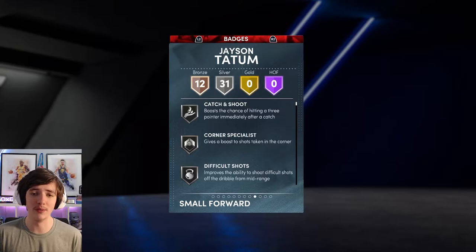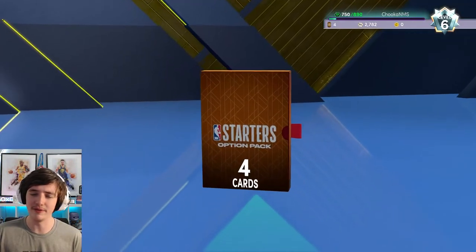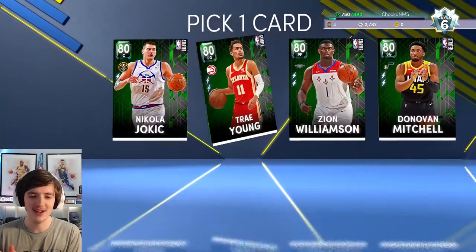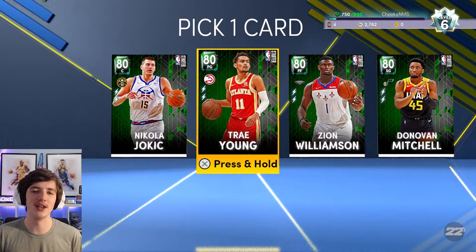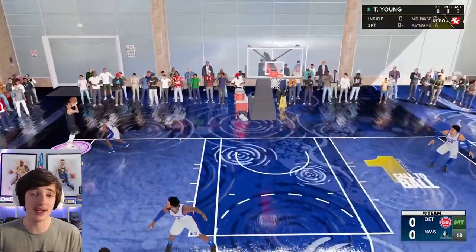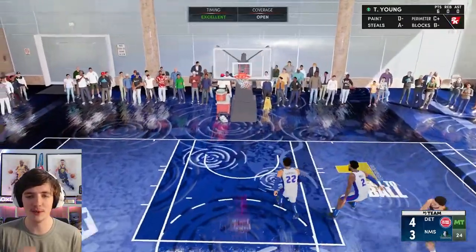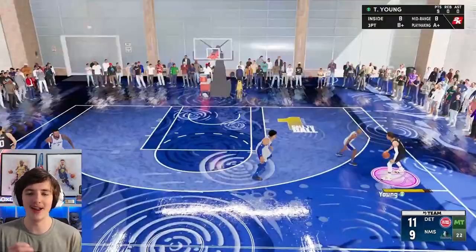We get a starter option pack and the big decision was — could we fully evolve Jason Tatum? I could have taken a center, I was lacking at center. I could have taken Jokic. But I will take Trae Young — he's probably the easiest of all five to Evo. Once I got him, it took me like one shot to get used to his jump shot. It's very fast compared to Tatum's, but I absolutely love it.